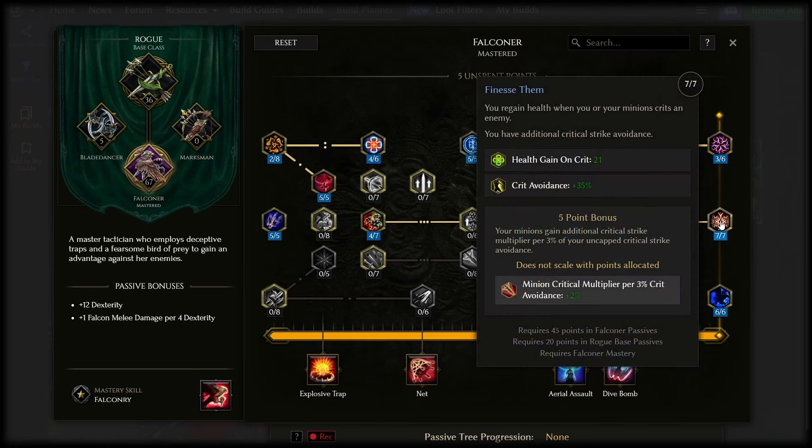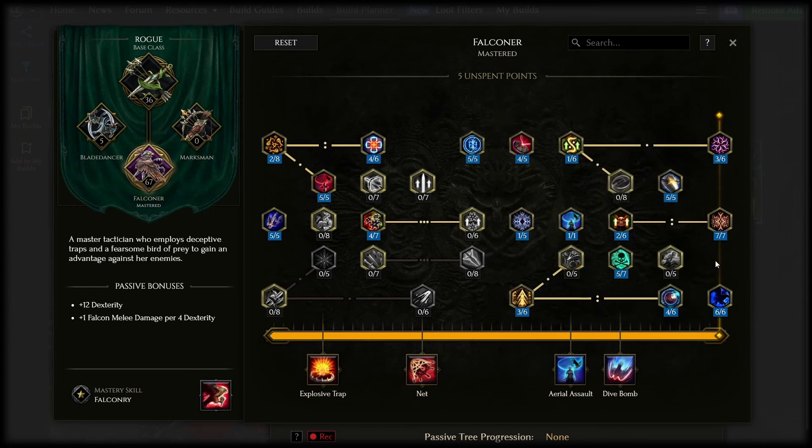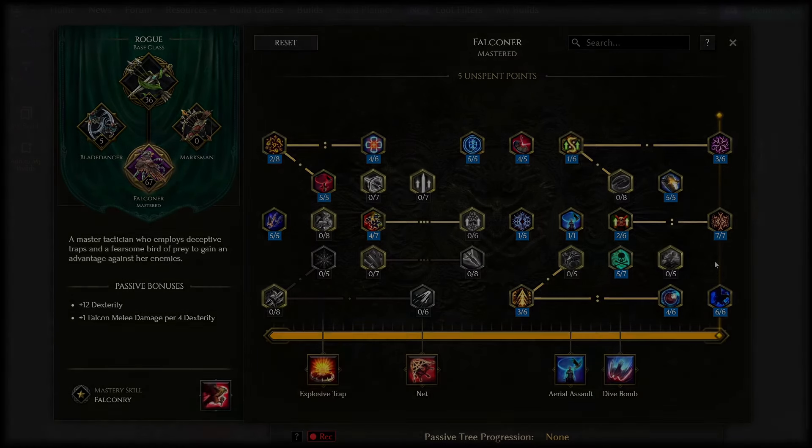Late game it's well worth maxing Finesse Them here to help get crit avoidance with a bonus of extra life gain on crit. We're not a crit build, but even with only about 10% crit chance, the amount of hits we put out means a lot of crits are going on in the field, so it's a lot of recovery and very nice. Anything else on the tree is basically just damage, stats, or life — grab them as you desire with any extra points.